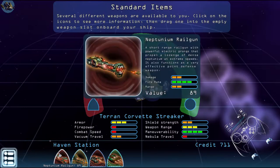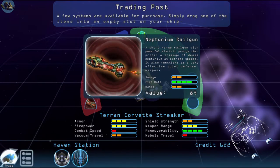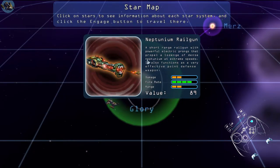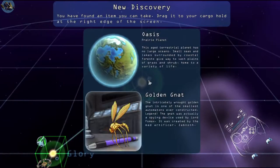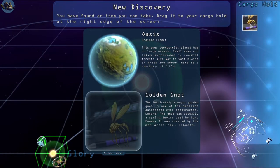Click on the icons to see more information, and drag one into the empty weapon slot aboard your ship. Click on the trade button. Simply drag one of the items into an empty item slot. I'll take the other one as well. Click anywhere on the screen to dismiss the ship.